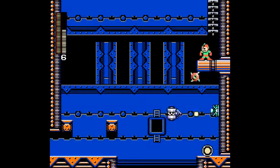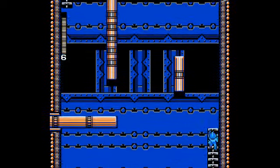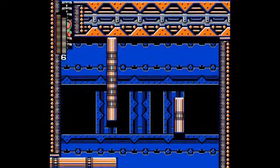Now I'm going to use the Yo-Yo Cutter to get rid of the spine. It's worth noting that only one Telly from a launch point can be out at a time, if that makes any sense.